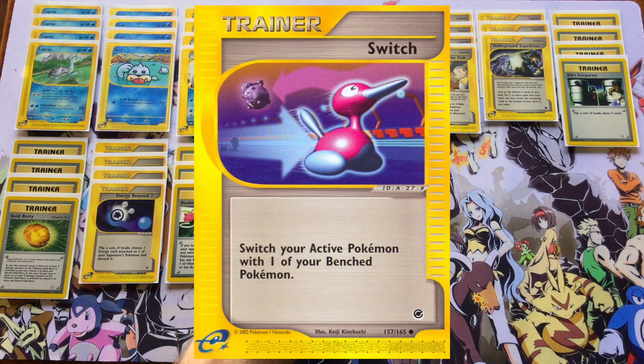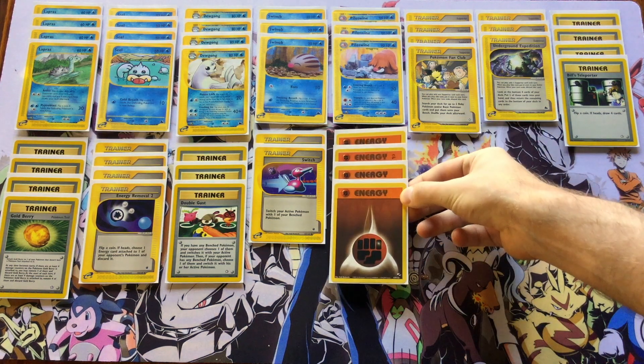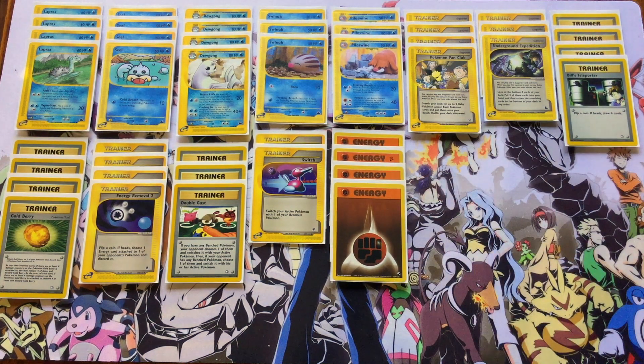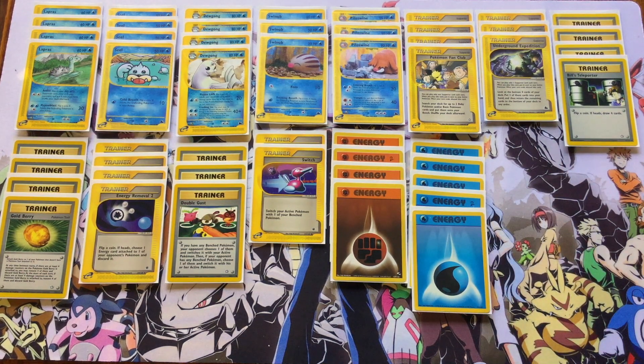Because this deck leans so hard into disruption with special conditions and even blocking your opponent's energy attachment to the active potentially with Dugong, we're going to include a full playset of Energy Removal — if you're going into disruption you might as well go as far as you can. Three copies of Double Gust, just in case your opponent is continuously swapping out to get rid of those special conditions — you can just Double Gust them to get that key target Pokemon back into play, and keep dragging out the same Pokemon and either putting it to sleep or paralyzing it over and over while hitting your opponent with Energy Removals.